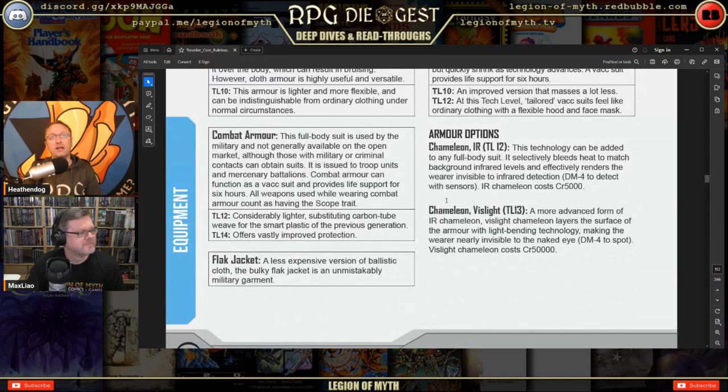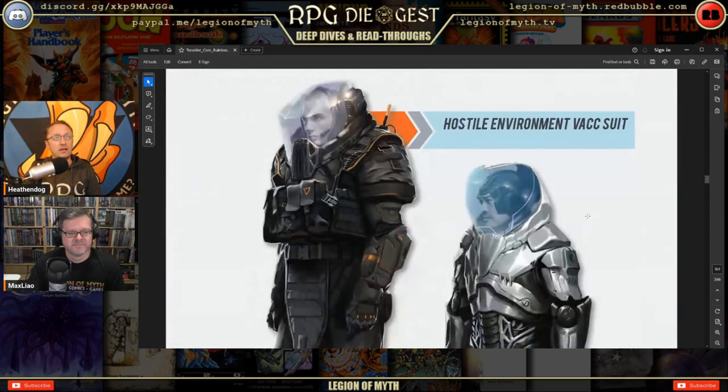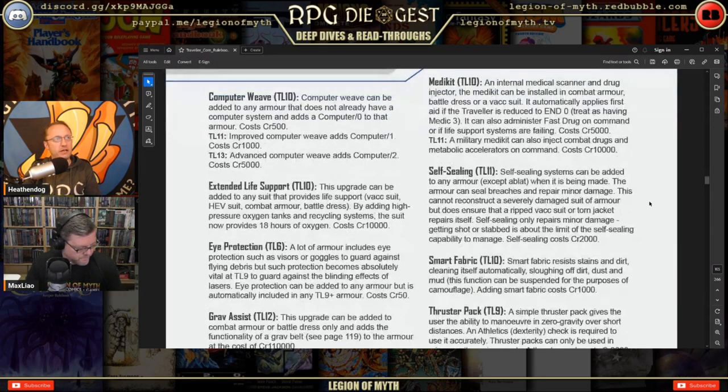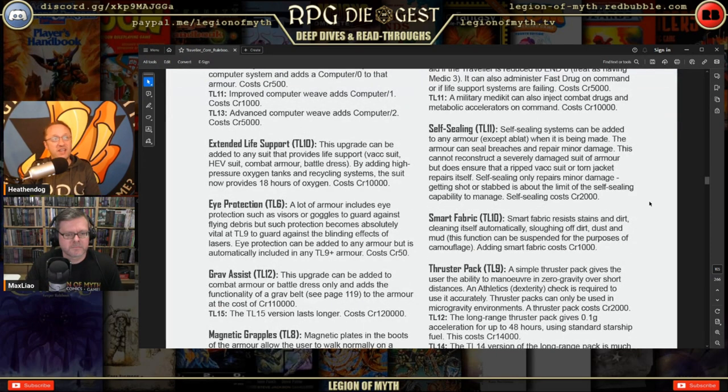Armor options include chameleon systems for infrared and visible light. A computer weave can be added to any armor that doesn't already have a computer system — it adds Computer 0 to that armor for 500 credits at TL-11. Essentially you have the internet in your suit: GPS maps, heads-up display, and remember that any suit with a computer and HUD makes all your weapons count as having a scope.